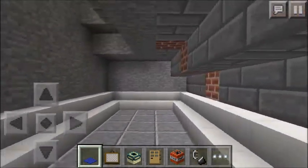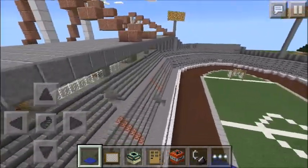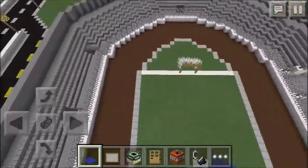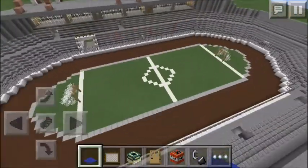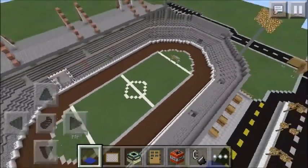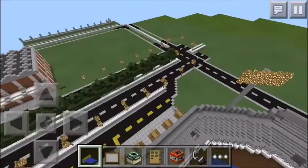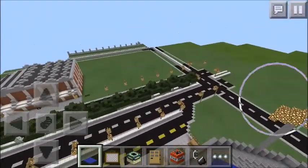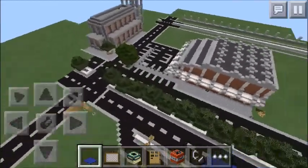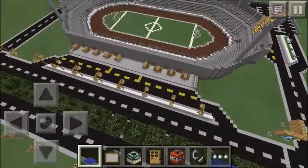So that's basically the whole stadium — pretty sure that's everything. We'll be building a lot more cool structures like this on our creative map, so keep an eye out for that. If there's anything else you see on this map that you want to check out, just let me know and I'll happily show you guys. Thanks for watching, check out all our other episodes, and we'll see you next time. Bye!